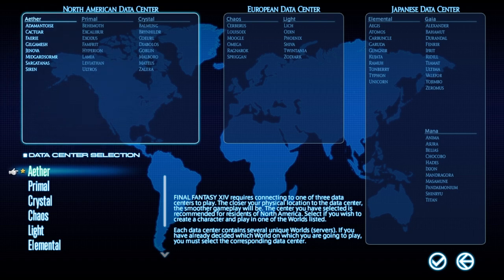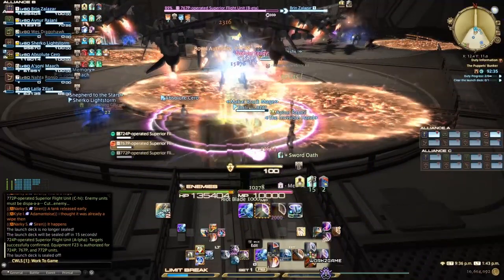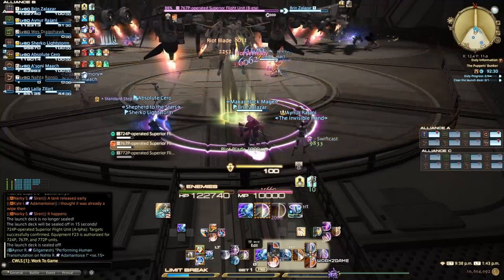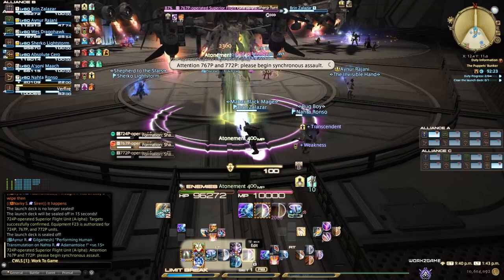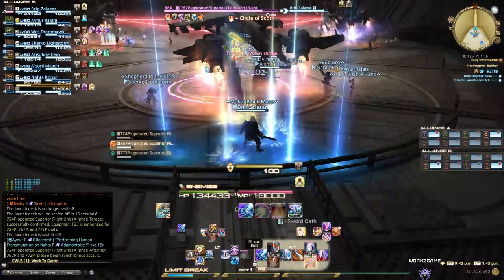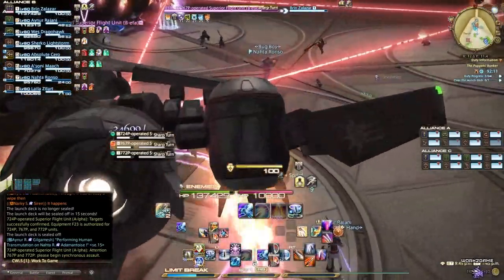We're on North America, on Aether, on Sargatanis. If you're looking for people to play with, we're always happy to help new players. If your friends are already playing, check what data center they're on so you can sync up easily. You can play with anyone within your data center, but outside of it you'll be walled off and need to make another character. If you buy and subscribe to the game, there are two subscription tiers — the lower tier gives you eight characters, one per server.